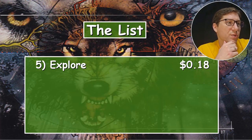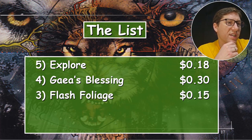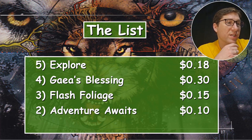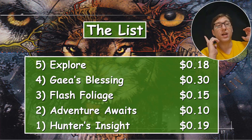A-list recap: Explorer for 18 cents, Hy's Blessing for 30 cents, Flash Foliage for 15 cents, Adventure Awaits for 10 cents, and Hunter's Insight for 19 cents. All right, take it easy.